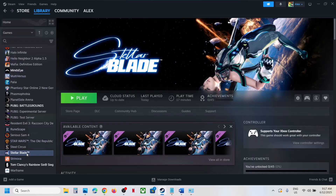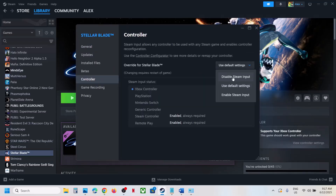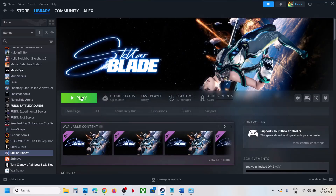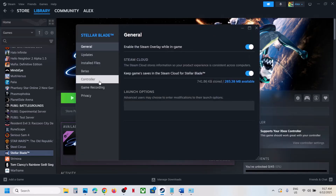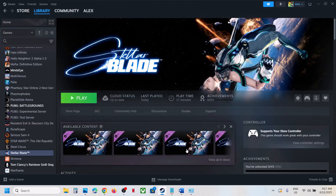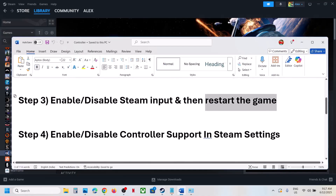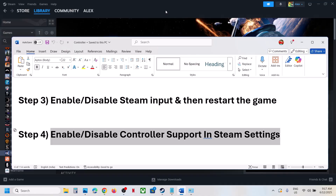The next step is to enable or disable Steam Input and then restart the game. Right-click on the game, select Properties, and go to the Controller tab. First try disabling Steam Input, launch the game and check. If that does not work, try enabling Steam Input. Try both options, but restart the game each time.